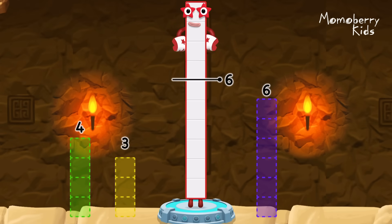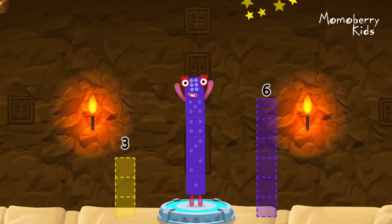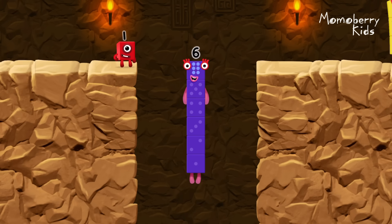Take number blocks away from ten to leave six. Four. Correct. Ten minus four equals six. I am six, in the mix!